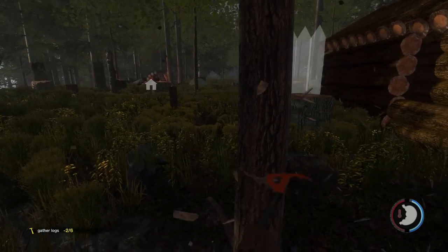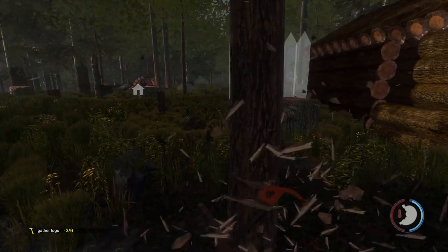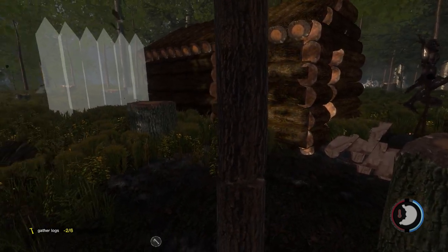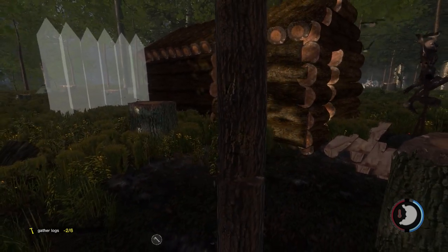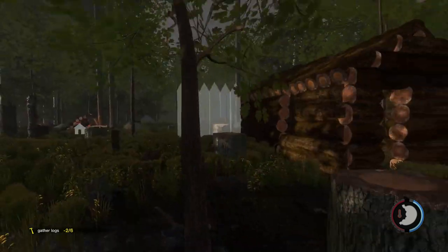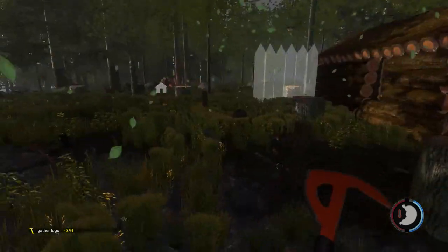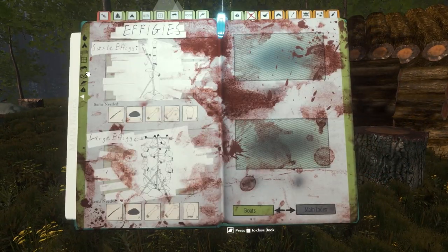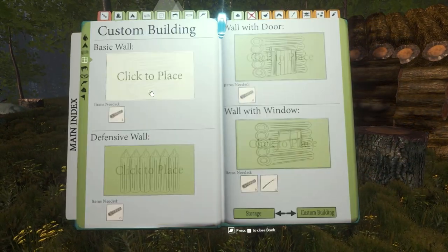I hate that noise when the trees fall over. I may put a fire inside my house — I don't know if that's the wisest idea yet, because I don't know how flammability or inflammability works. I balk a little bit at some of the things that I would like to do. We're going to do a custom building right now — we're going to continue along.